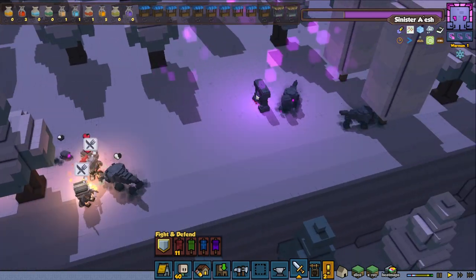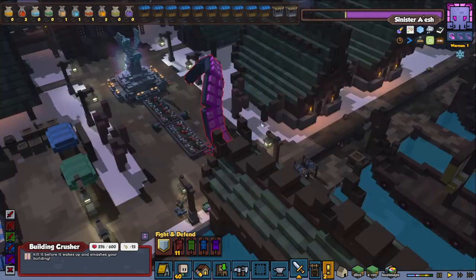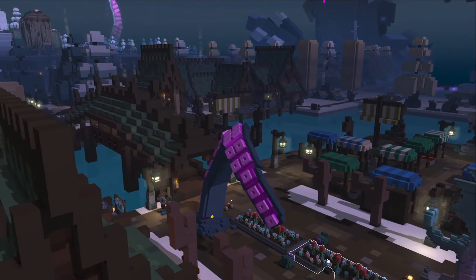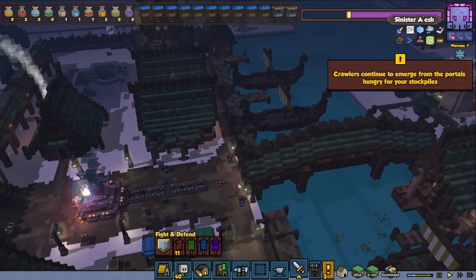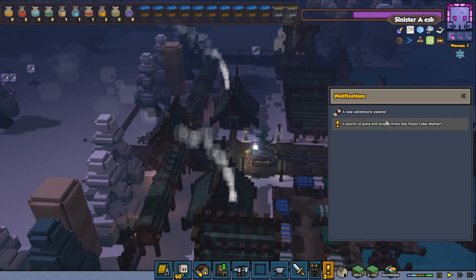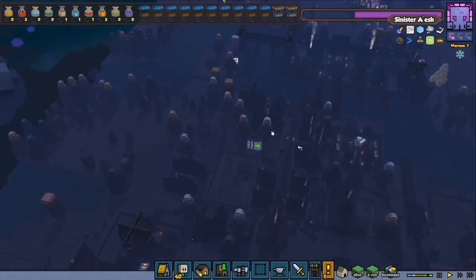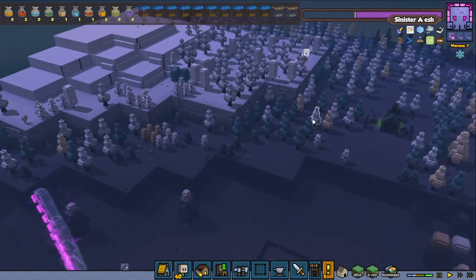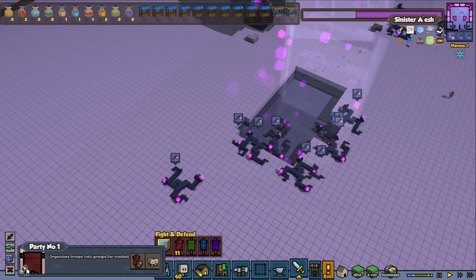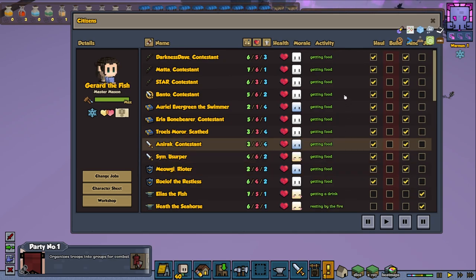We're down about one third or one fourth of their health, so that's pretty good. Look at that — we got a big one in town! We gotta deal with that or it's gonna break our building. Where did it go? I sure hope it didn't destroy my building. Pure evil erupts. That portal is also down — very nice. Let's try to disable job from soldiers. Hopefully they will be able to go and do some mining. I'm not sure why no one is actually mining.